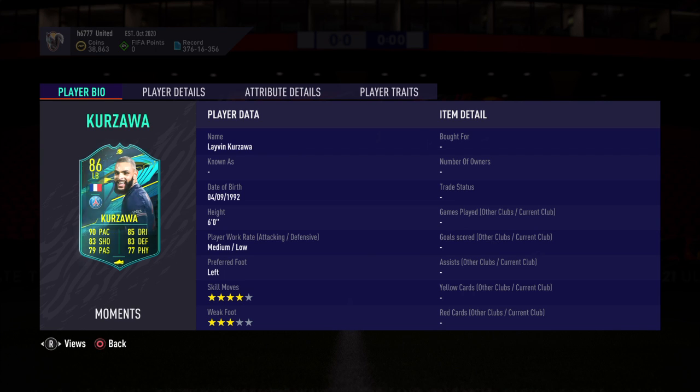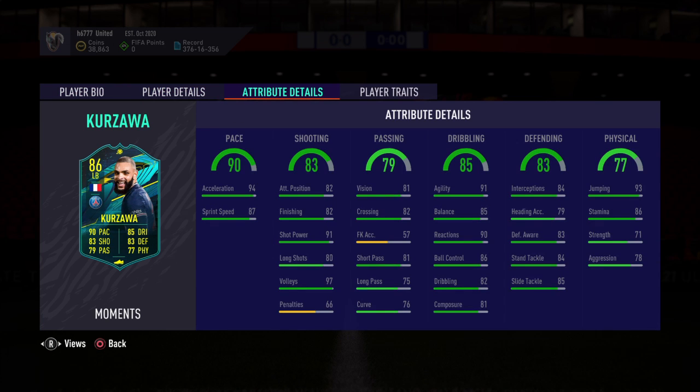Welcome back for some more FIFA 21 Ultimate Team. I'm back with another SBC solution, this time for the Moments card Levin Kazawa - medium/low work rate, four skill moves, three-star weak foot, left back card rated 86. Pace is insane, finishing is okay, passing is good, dribbling is excellent, defending is excellent as well. You could use this card as a full back, center back, or even in midfield - absolutely insane card.